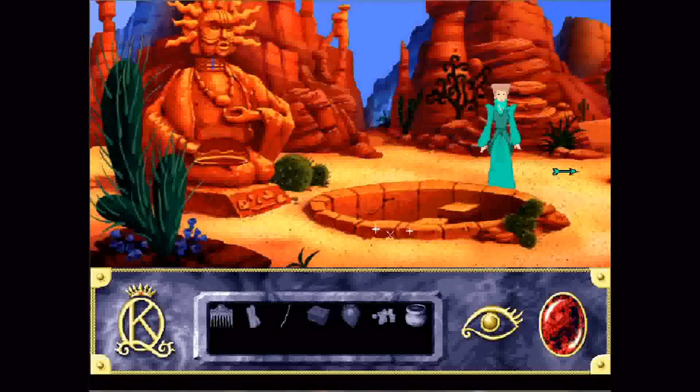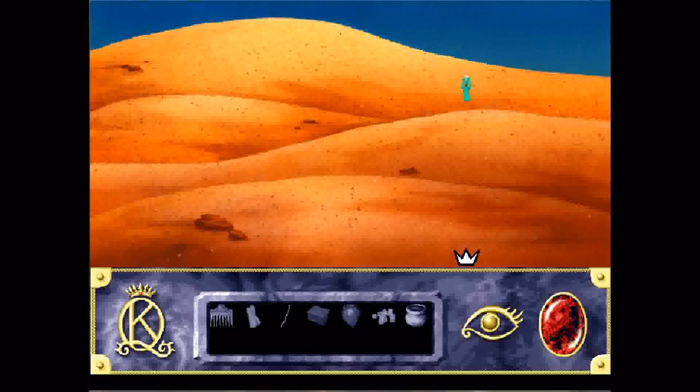So what we're going to do now is venture out into the desert. It's okay to be scared — I'm here to guide you, I won't let you down. Because if you're out in the desert too long or wander too much, you will die. And it doesn't help that pretty much every desert screen looks exactly the same, so it's very easy to get lost. You should only have to click down a couple of screens.